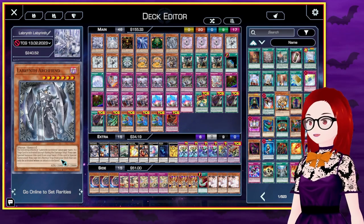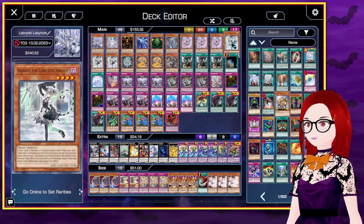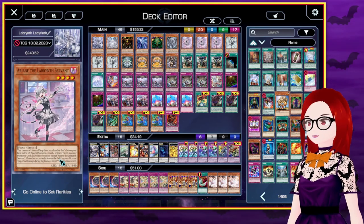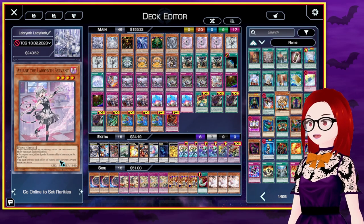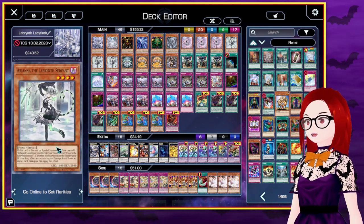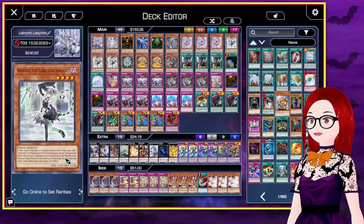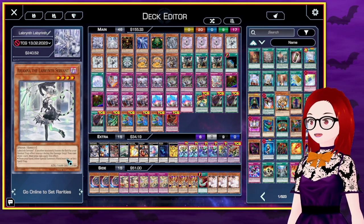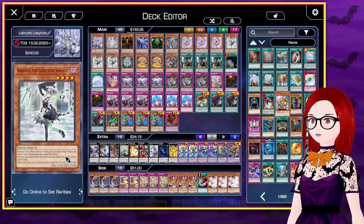Labyrinth Archfiend gains 400 attack for each normal trap with a different name in the graveyard. Opponent's monsters cannot target fiend monsters for attacks except for Labyrinth Archfiend. And if a trap card is activated, you can special summon this card from your hand. If this card is special summoned, you can set a normal trap from your deck that can only be activated when an attack is declared. We're running three each of the femboy maids. Femboy maid number one, Ariane, can send a normal trap from the hand to special summon a level four or lower fiend monster. And if another monster leaves a field by a normal trap effect, you can draw a card and then special summon a fiend monster or set a spell trap. Femboy maid number two, Arianna, when normal or special summoned allows you to add a Labyrinth card from your deck to your hand except for Arianna. And if another monster leaves a field by a normal trap effect, you can then draw a card and special summon a fiend monster or set a trap. Both of these cards are pretty good in combination.